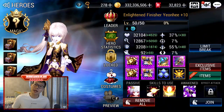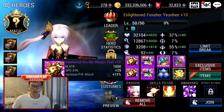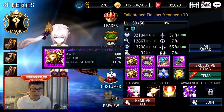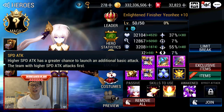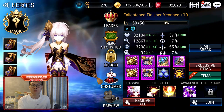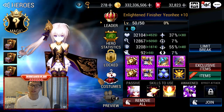Then we have Yeonhee — she is the best Farmer in the game. If you don't have her, get her. Speed Attack is a must because you want to outspeed the enemies — you want her to have the highest speed to outspeed even your other heroes. You want to use your Transcended Heroes on the team when you're trying to level them up. I've made many farming videos, go check them out if you need more help.